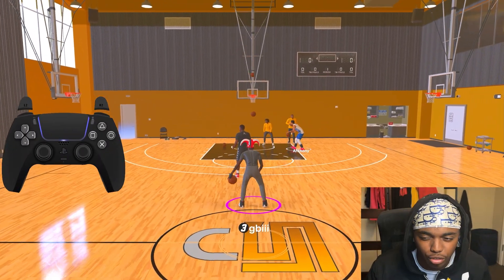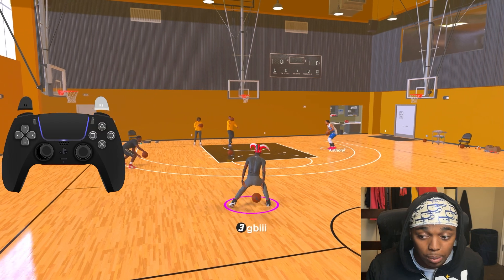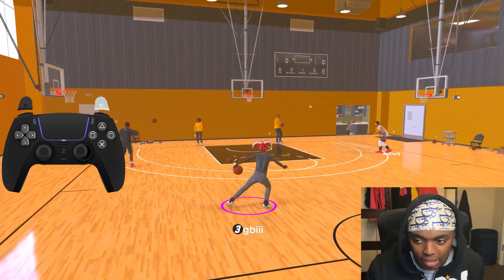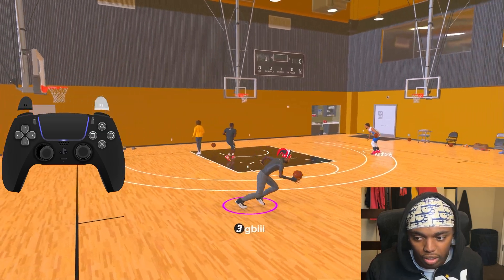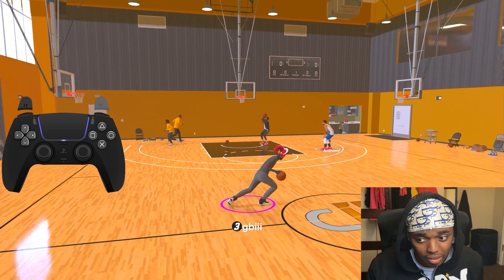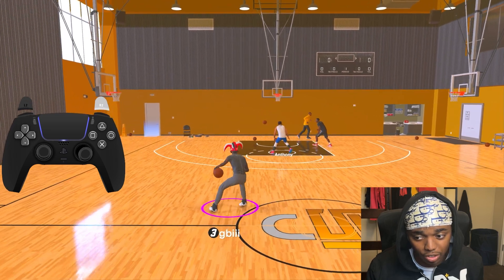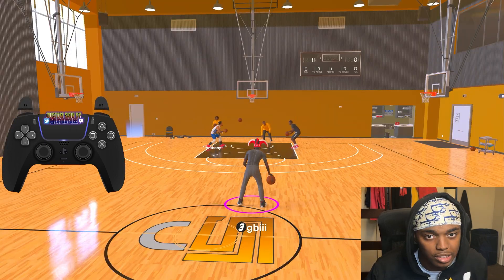The next three or four moves I'm gonna teach y'all are the misdirections. In this game they're not that good individually, but when you combo them up they're extremely good. Here's the behind-the-back one — you can spam it, it's really not hard to do. But if you try to sprint out of it you get a really slow animation. Whenever you want to run out of it, you want to do a misdirection then a crossover to get an actual speed boost.